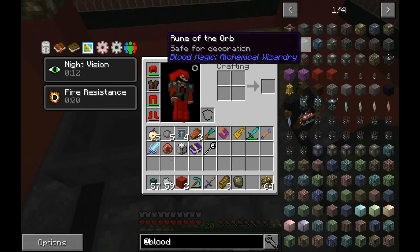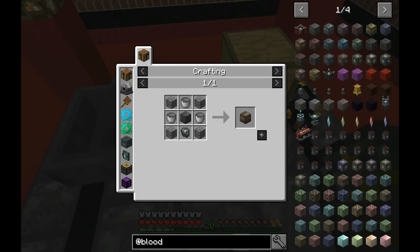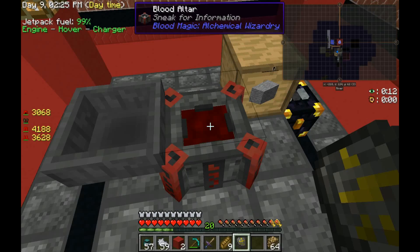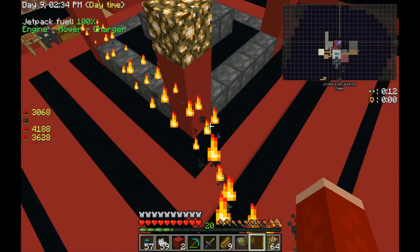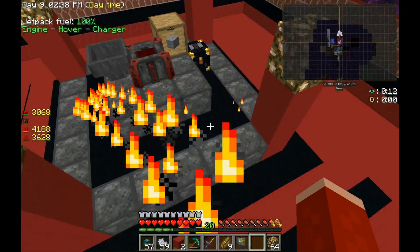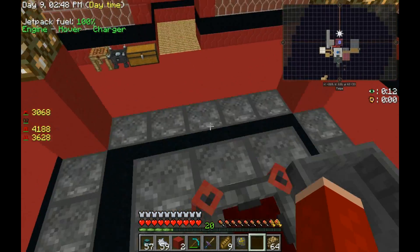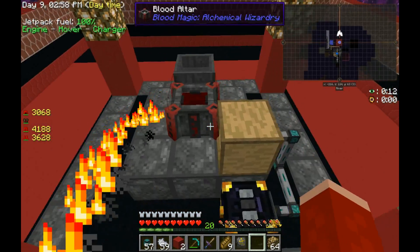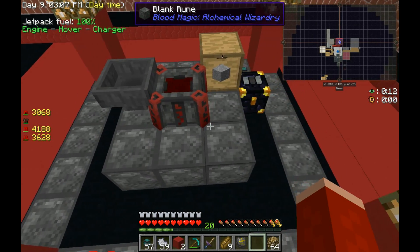Alright guys, I'm back. I went and got the glowstone, placed it out, and got the runes all made and put in. Now — tier three. You may notice the capacity has not changed. That's because blank runes on their own don't do anything to the altar other than upgrading its tier — meaning what I can make. With Blood Magic, what we're going to want is to make the capacity runes, which require MBU slates, which can come from a tier three altar.